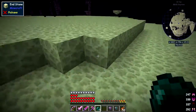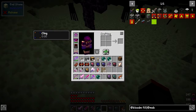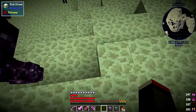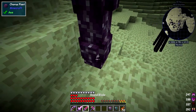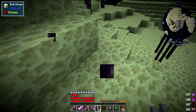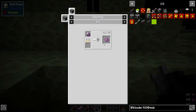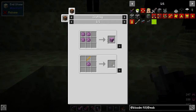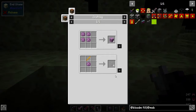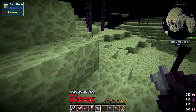So here we've got some chorus fruit. I don't need any pearls in my hand while I'm doing this. I'm not sure if we've got any uses for chorus fruit, but let's break some. We can make some popped chorus fruit, and the uses for that are: we can make some purple blocks and some end rods if we need them. Nothing special for blood magic anyway.